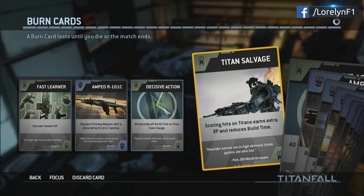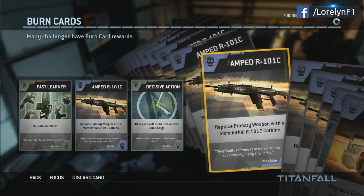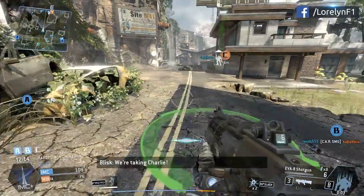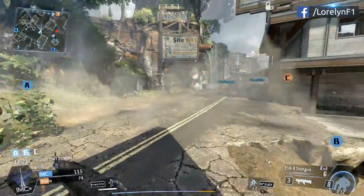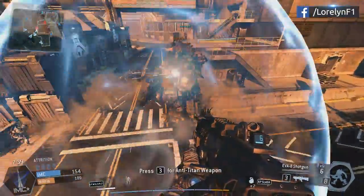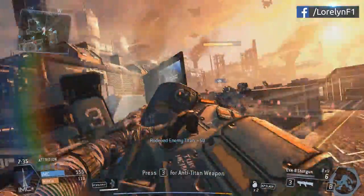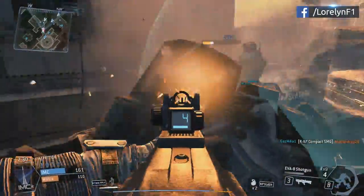Now let's talk about the burn card. The burn card is used to buff your character — they are extremely powerful and useful, but you're only allowed to use them once per match or until you die. Once you have your Titan, it's either you leave it on automatic to fight beside you, or control it manually. Personally, I prefer automatic mode while I'm out getting more points. As you can see here, my automatic Titan is fighting another Titan while I'm destroying the enemy's Titan by riding at the back and exposing its vulnerable parts — that's good teamwork.